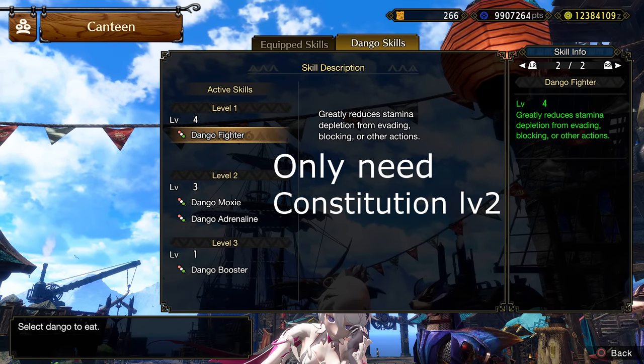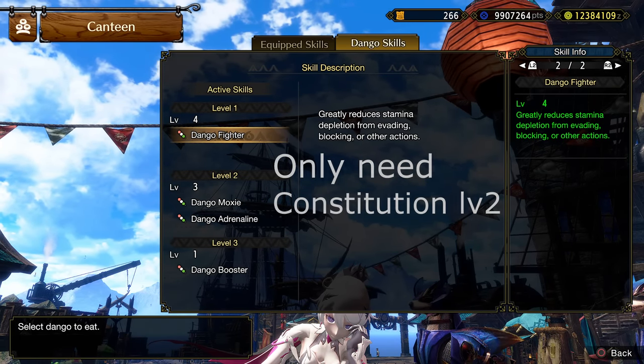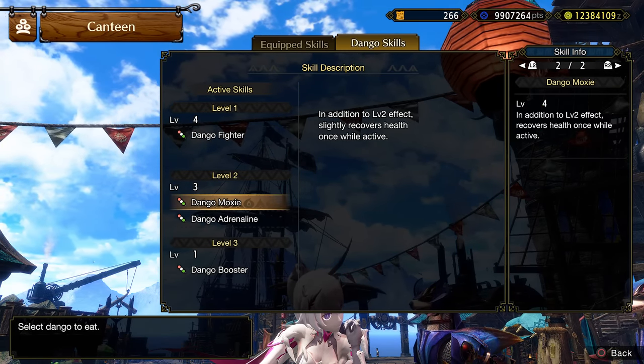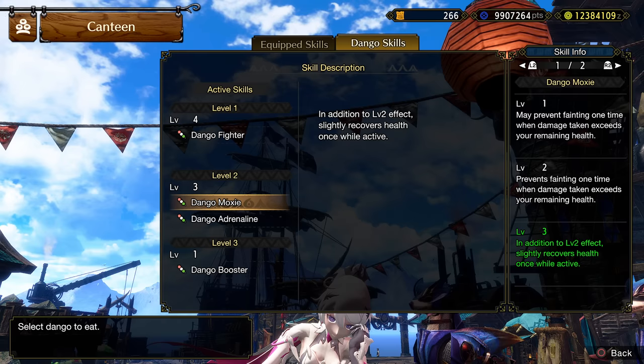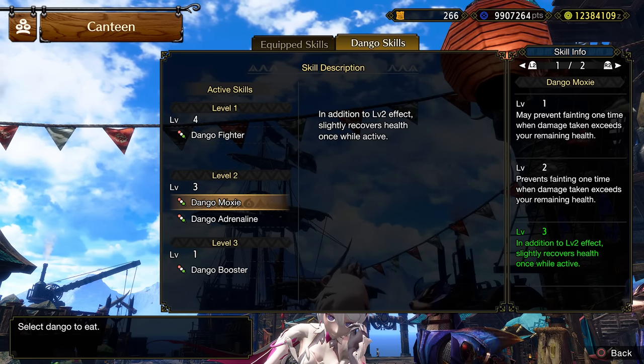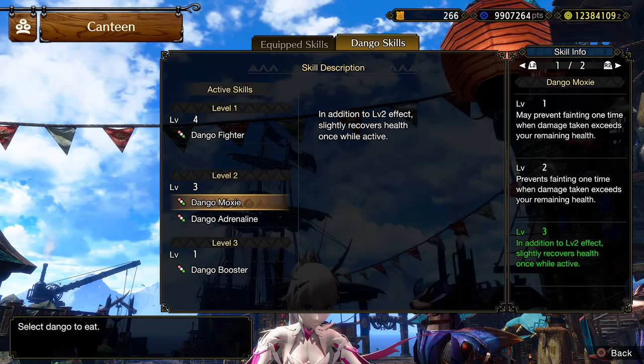I've seen a lot of builds on Reddit or from randos in game — scrap those level 4 to 5s. The second food slot should be Moxie, followed by Booster or Defender High. Anomalies hit hard against range, so Moxie at level 2 can help prevent a death momentarily.